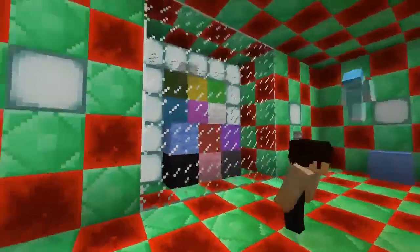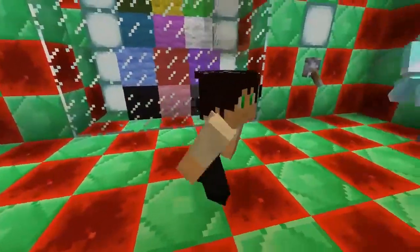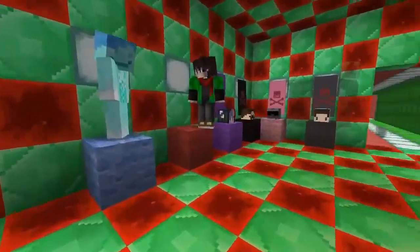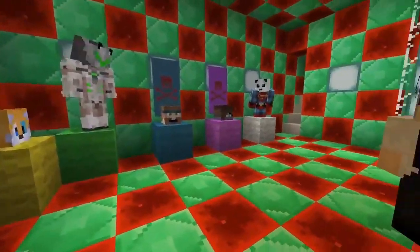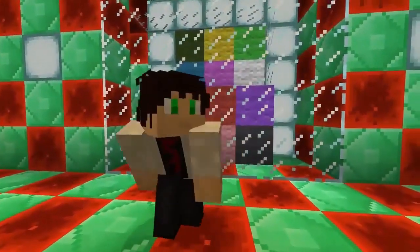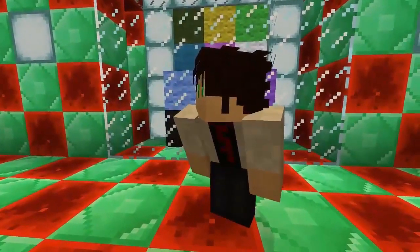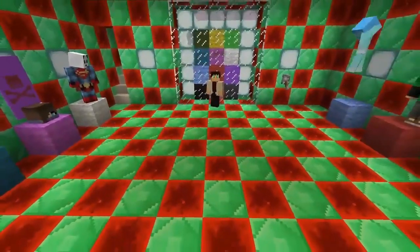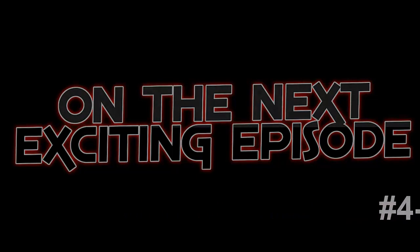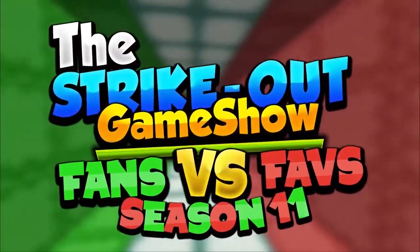So I am over it — fans versus favorites. That was the greatest loss of this season. Unique and Gupta — Team Fans — versus Seadog and Billy — Team Favorites. Who's gonna win the next challenge? I think at the start it's going to pit them against each other. We'll be back in a moment. On the next exciting episode of the Strikeout Game Show — it's four to three, then four to four. We'll be back in the next one.